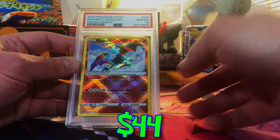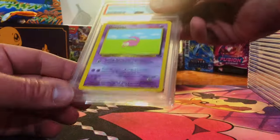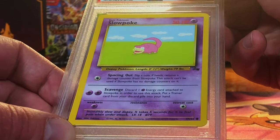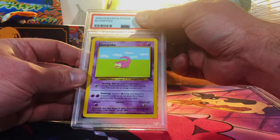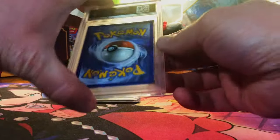Radiant Charizard — we sent in two of these, at least a nine. Okay, there we go — we got two gem mint 10 radiant Charizards! Minor edge wear on those corners. A Slowpoke common from Fossil — you gotta try it, probably a nine. How is this an eight? Oh well.